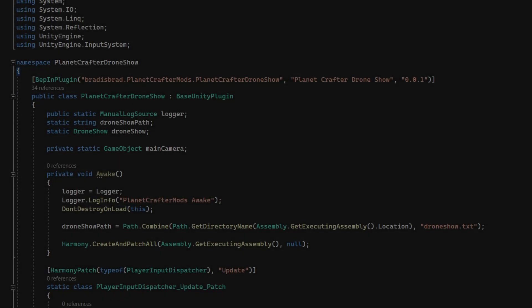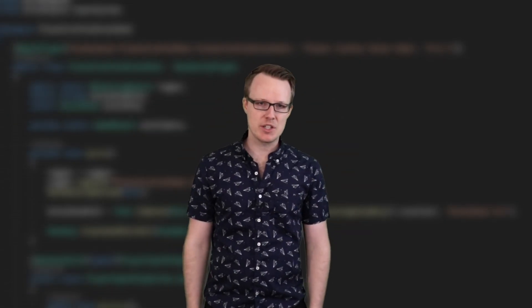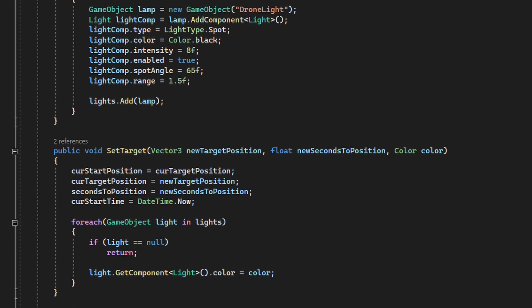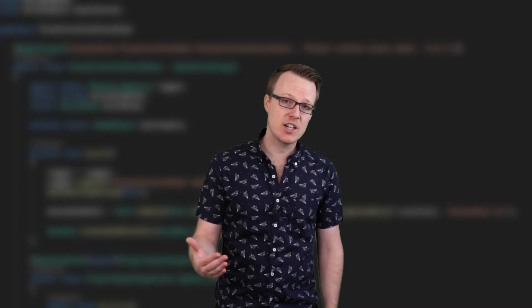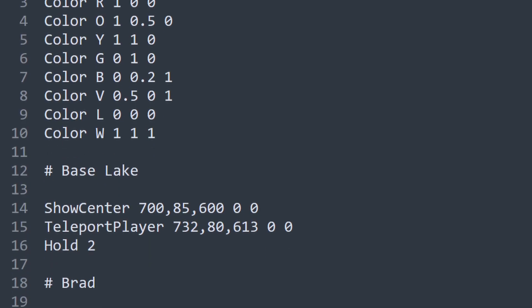I started coding like there was no tomorrow. This was so much work and I had to really learn about how the game works behind the scenes. I had to do math and think about the physics of the game engine and deal with floating point precision. And here's what I came up with — I made a mod for Planet Crafter that lets you make your own drone show. All you have to do is edit a text file. To show a little bit of what's possible with the mod, I wanted to make an example drone show. Here's what I came up with.